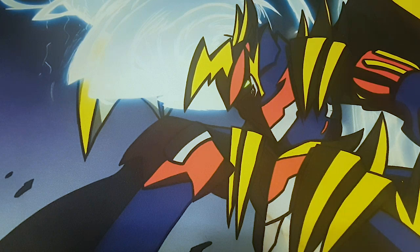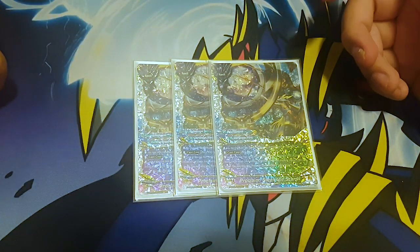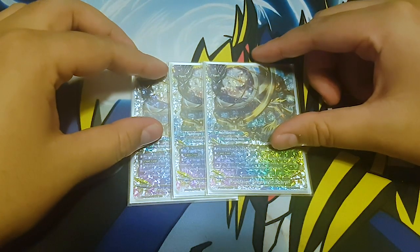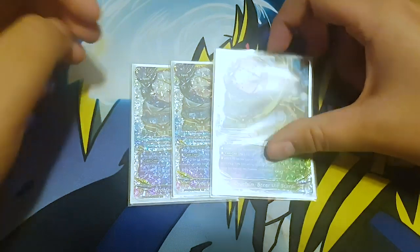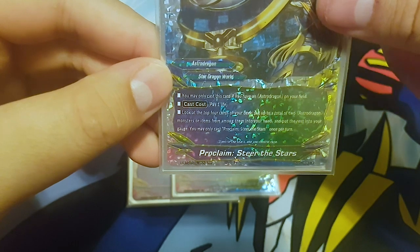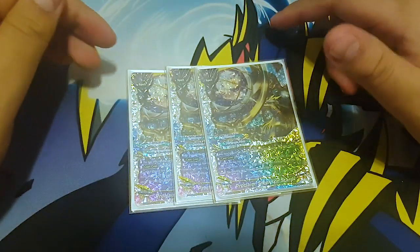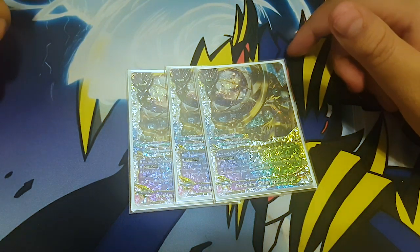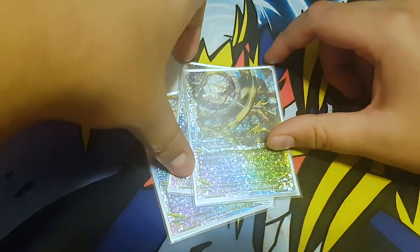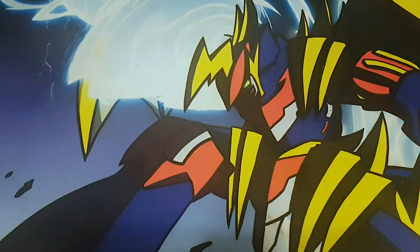Next I run three Proclaim Steer of the Stars. You can only cast it when an astro dragon is on the field. Cast cost is pay one life - look at the top four cards of your deck, pick a total of two astro dragon monsters or items from among them, add them to your hand, and put the rest into your gauge. More times than I'm comfortable with I've just straight up gauged four because I don't run that many monsters or items, but having a lot of gauge is still nice.